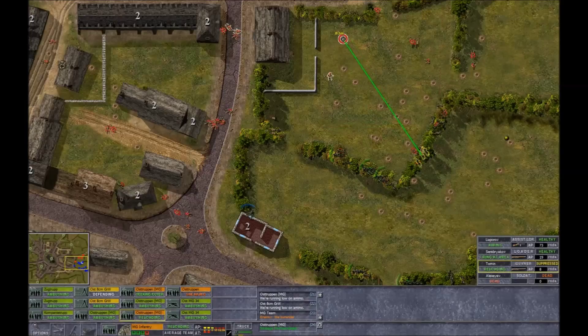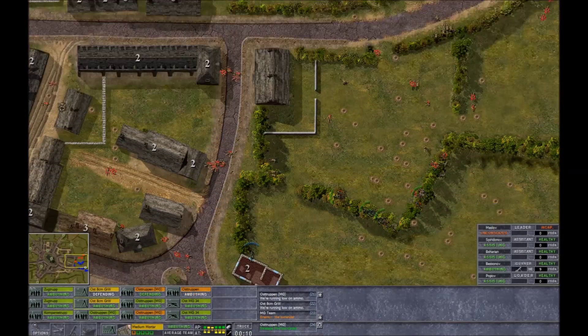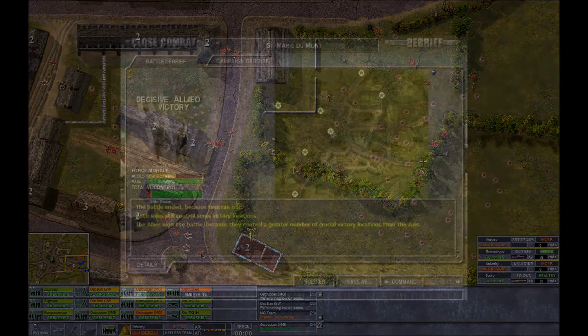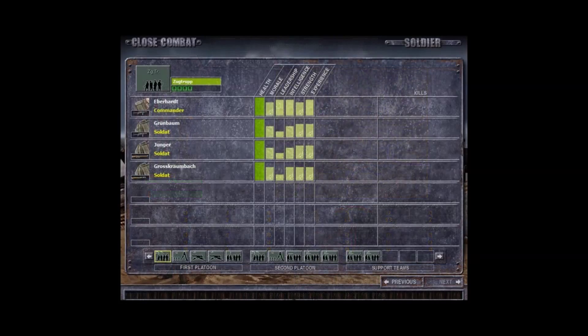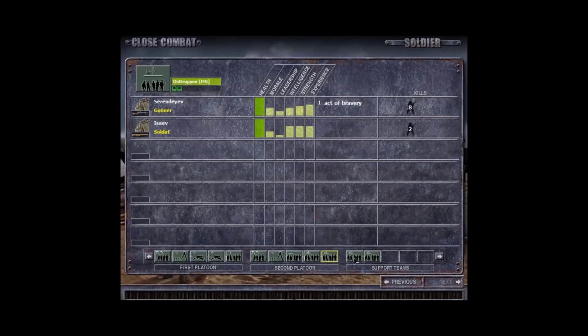He's got guys running right across the field. My heroic guy is guarding that intersection quite well. Looks like he launched his mortar strike, or he has three mortar teams — I'm not sure. One mortar's out of ammo, so he's just going to start using their rifles on that team in the hedge.